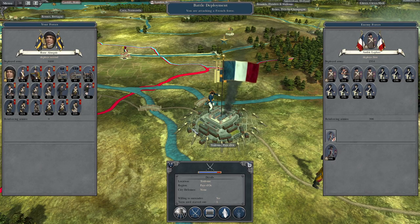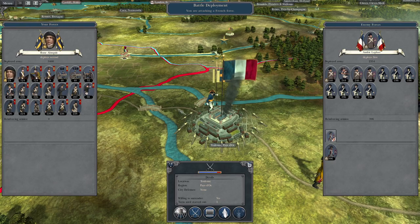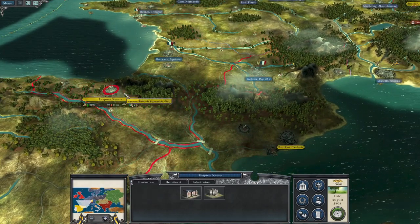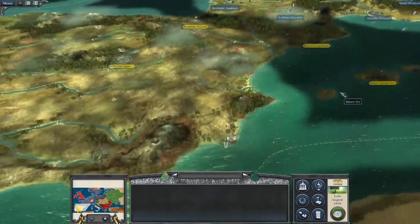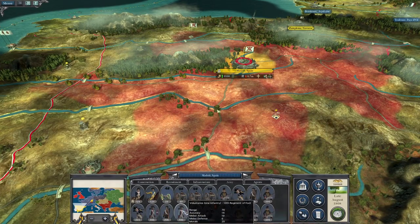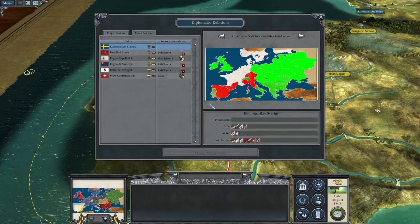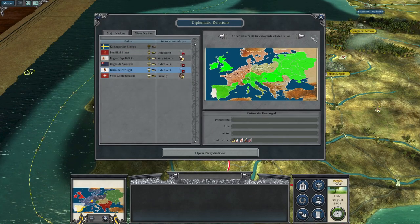We are going to take Toulouse this turn, and next turn our armies will be sieging Bordeaux and we'll take that territory. Mr. Baxter is going to take Bordeaux and then push on to take Pamplona. This force attacking Toulouse will then push on and take Barcelona. Spain is ripe for the taking — they have a couple of armies but nothing that will really stop us. Portugal is just independent, so they'll get gobbled up too.